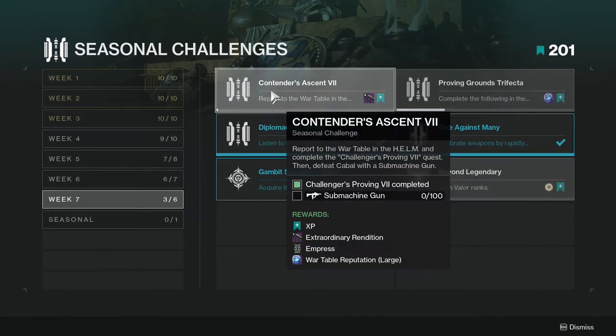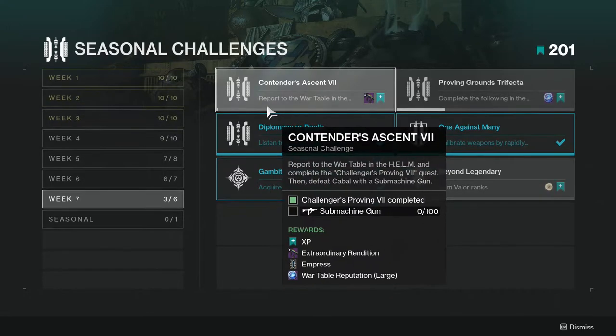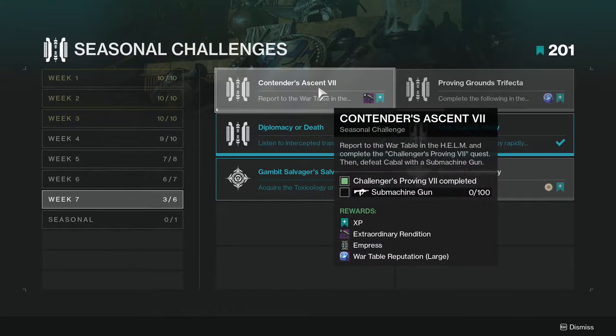First and foremost, Challengers Proven — that's challenge seven. Basically, just do a challenge proven, put a medal on the hammer, then get 100 kills with an SMG. Not that hard — you're going to get this if you just play. It's super easy.